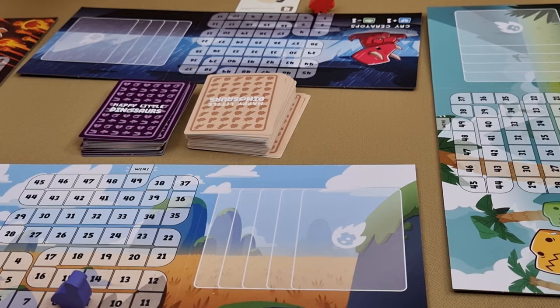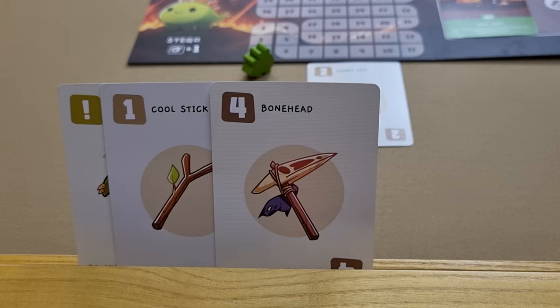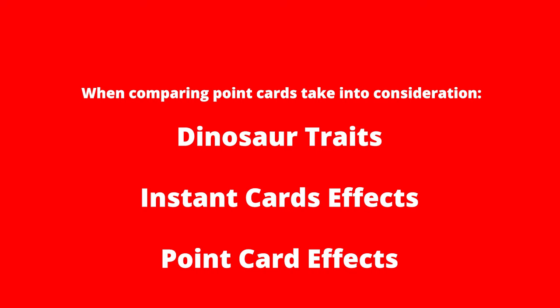When a player places a disaster card onto their board, they may also choose to discard one of their cards in hand in order to hopefully get a better card for a future turn.